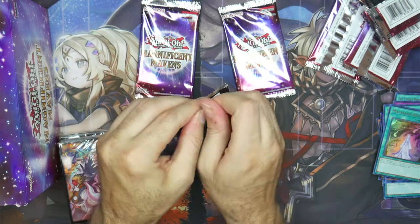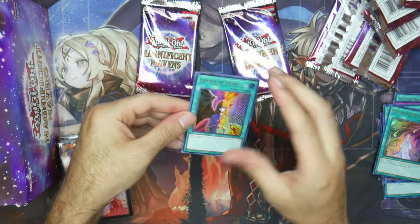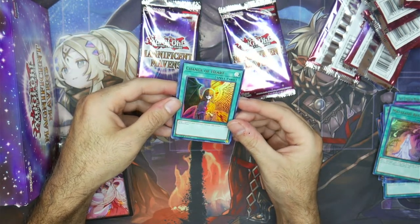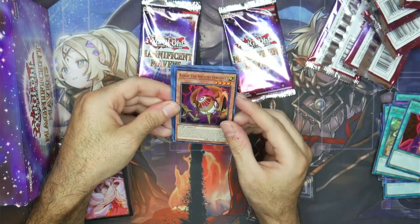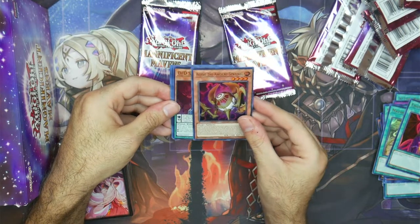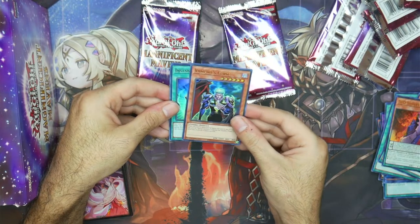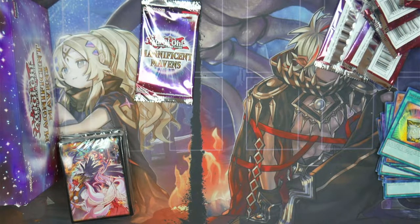Let's go into the second pack. I'm hoping to get some of the reprint staples — like a Lightning Storm or Change of Heart. Change of Heart got removed from the ban list, so nice to see it here. Agito the Ancient Sentinel — another Ishizu one. CD Savant Kepler, Vampire's Curse, and Instant Fusion. What I'm hoping to see is Surgical Striker Hamp, maybe a Skill Drain, a Lightning Storm would be really nice, and Infinite Impermanence — I'm missing quite a few of them.